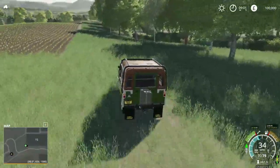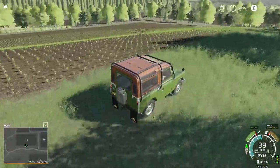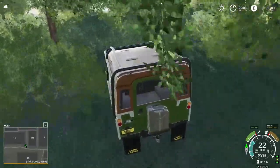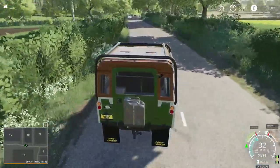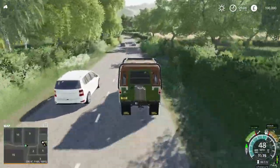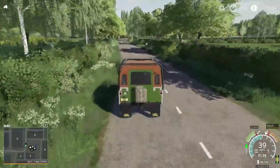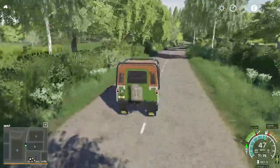Otherwise zero issue — there are some nice big fields to play around in, and you get a really quite nice vista from the various heights. The hedges don't have collisions on them; they're the moving ones that have become a bit of a standard on maps now. It's a really beautiful map — there's not an uninteresting direction to look, and nothing really detracts from your enjoyment.